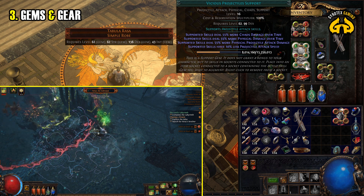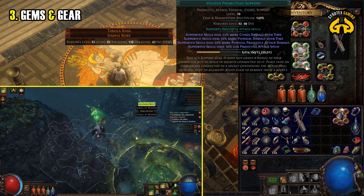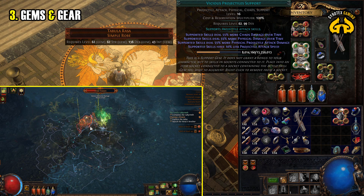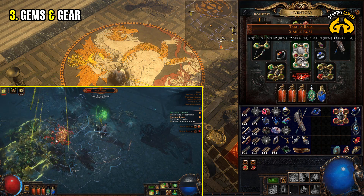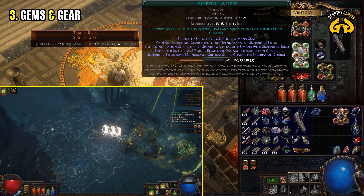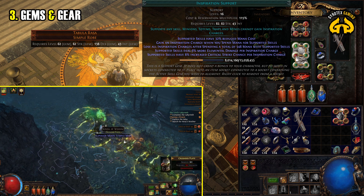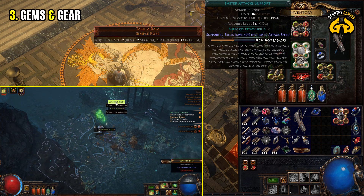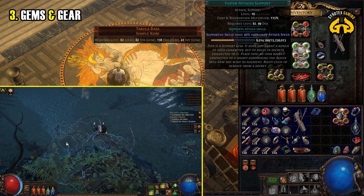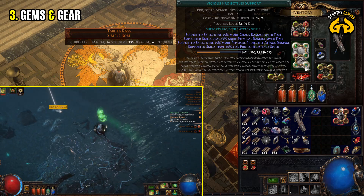If you don't have a Tabula Rasa or any other 6-socket robe during leveling or early end game and have to work with fewer sockets, the obvious optional gem to drop is Inspiration support. If you only have 4 sockets, you can also drop Faster Attack support — but do not drop anything that would reduce your chaos damage over time output.